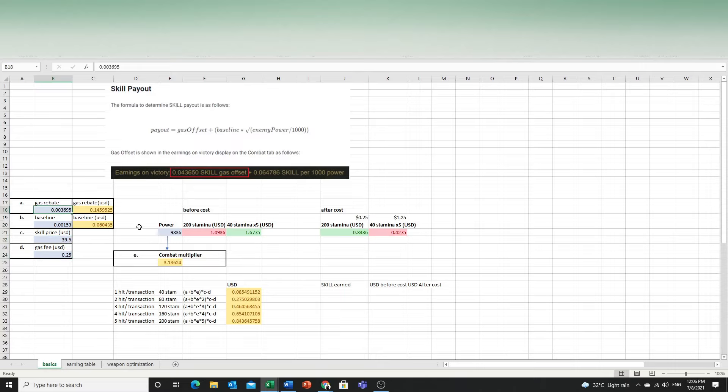All the blue fields are what you need to fill in. By filling in your power, you get a combat multiplier, which is the square root of enemy power over 1000. The stronger you are, the higher the multiplier. For example, at level 11 meeting an enemy around 4000 power, your multiplier is two. Using 40 stamina, your earning is based on equation A.